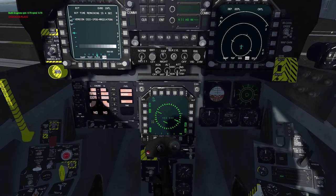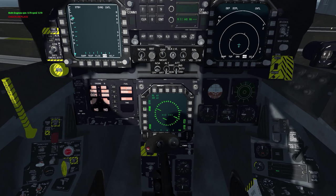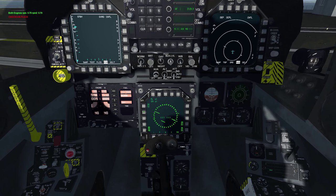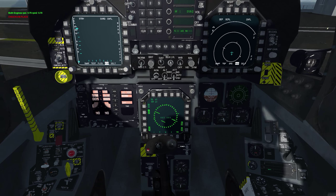This is your countermeasures panel. The modes are: off, standby, manual, semi, and auto. You can right click or left click to go back and forth — I think after auto it just turns off. I'm going to keep that to manual right now.